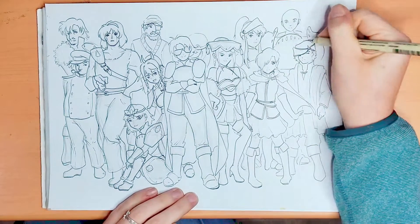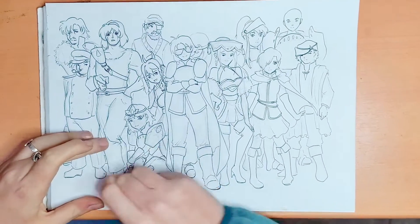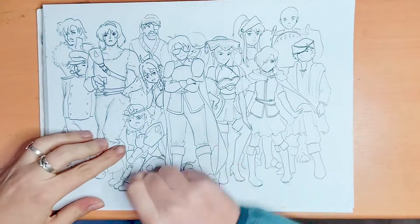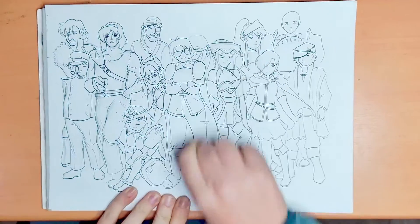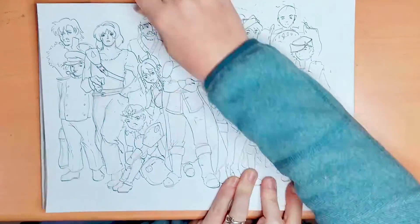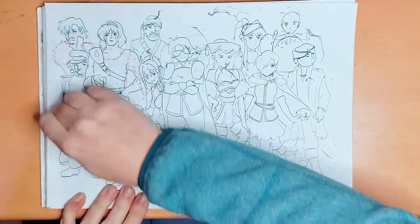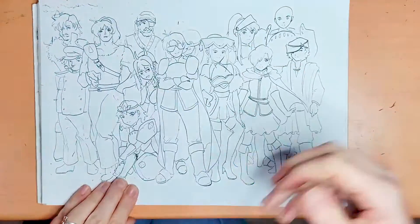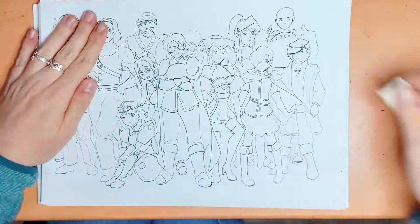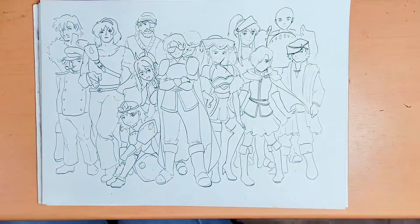Now we have to erase the sketch. I use a Milan rubber — it's a popular brand in Spain. I think all the kids have one Milan rubber, or more, because they come in packages of two or four. I noticed some of you ask me about the materials — all my materials are cheap materials. Anybody can draw with the materials I use.